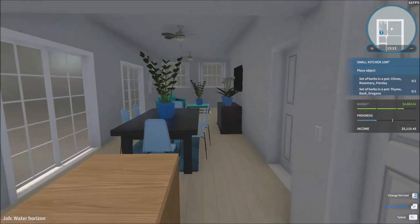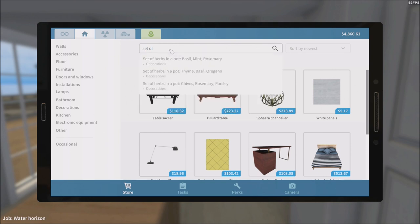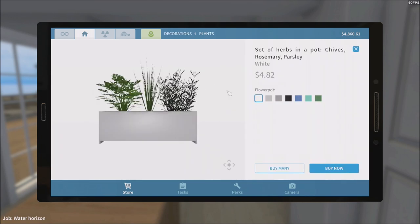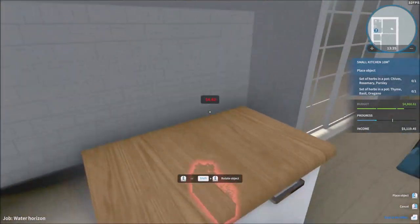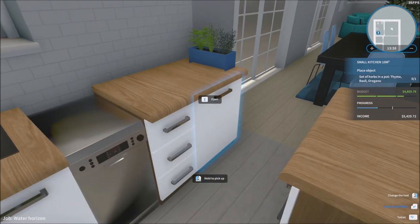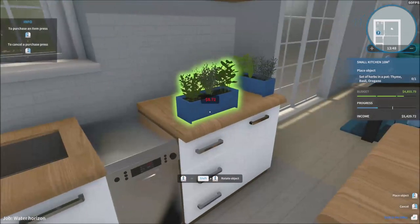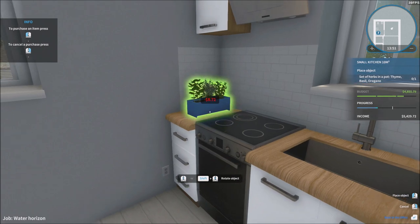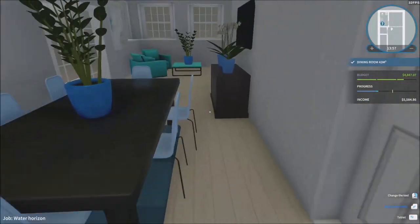We need a set of herbs — sheaves, rosemary, parsley, thyme, basil, and oregano. So this is the one they wanted. We'll put it right there, and the thyme, basil and oregano goes on the opposite side. The kitchen's done — pretty simple job so far.